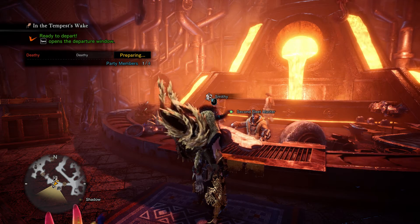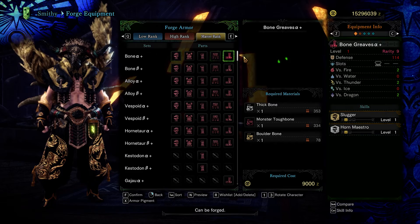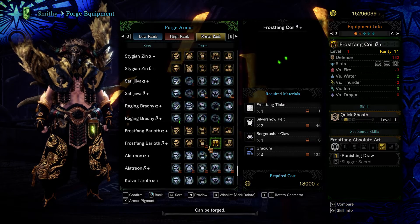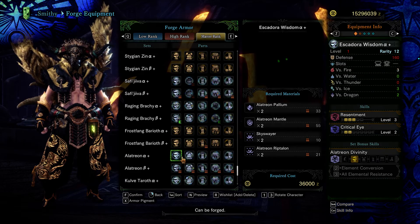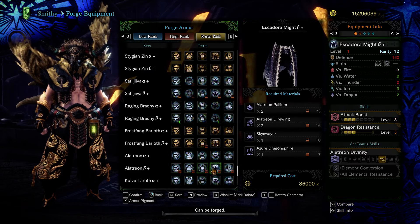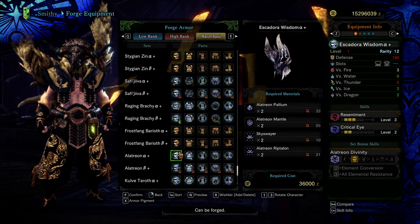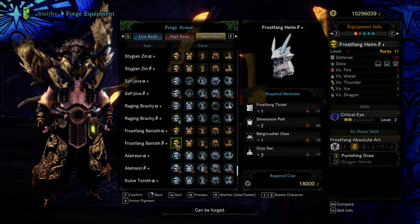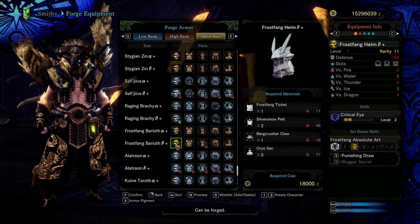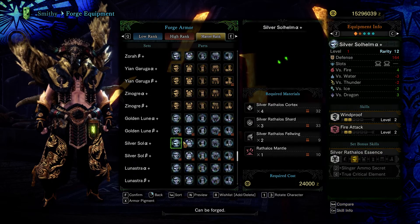Let me first show you what I've done with the build before we go too much further into decorations and stuff. I'm going to show you the two optional choices you have — it'll be up to you. I've done two-piece regular Brachydios, but if you don't want to do that, I would recommend Alatreon just because Alatreon gives you good slots and also good stats for those two slots.